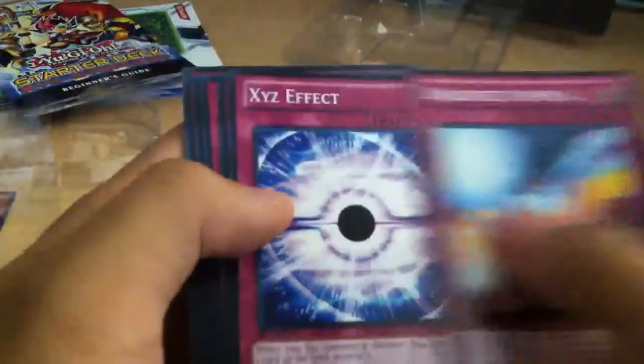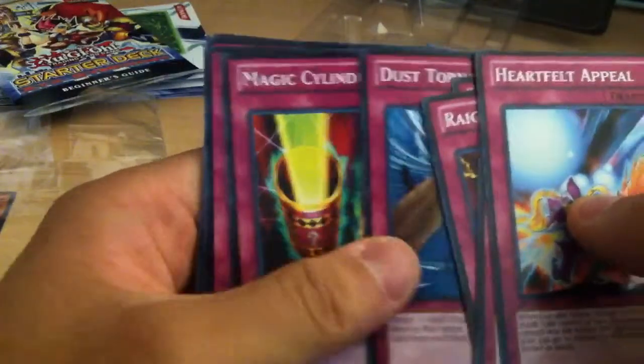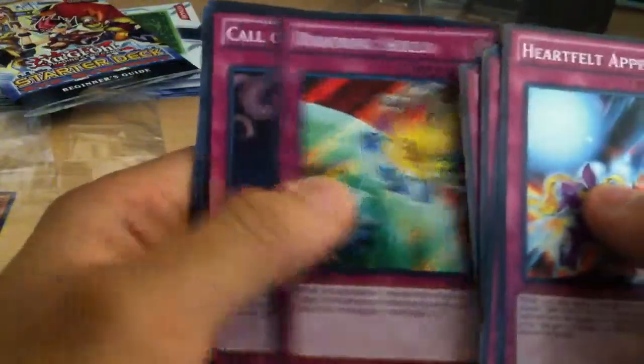For the traps, we have Heartfelt Appeal, XYZ Effect, Raigeki Break, Trap Hole, Dust Tornado, Magic Cylinder — good card I'd say — Draining Shield, Call of the Haunted — nice staple — Limit Reverse, and Seven Tools of the Bandit.